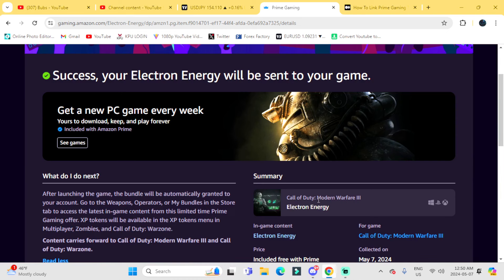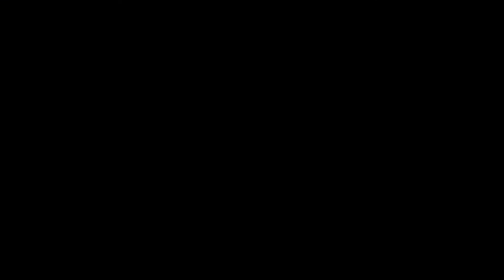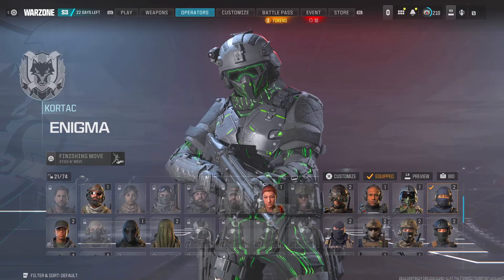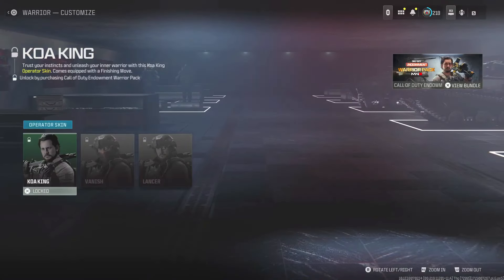Now if you guys have already done this, what you can try doing is unlinking your account and making a new one. Or if you do have a trial still, activate that and you'll be able to get this bundle. Just make sure that your Amazon Prime Gaming is connected to your Activision account.